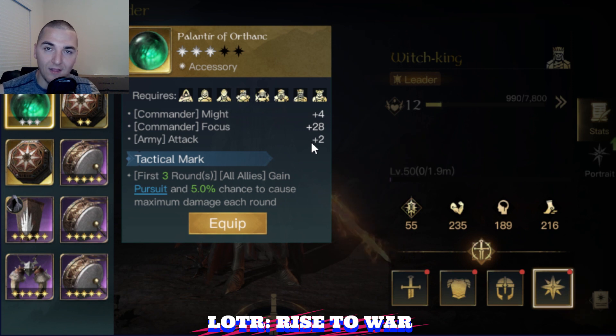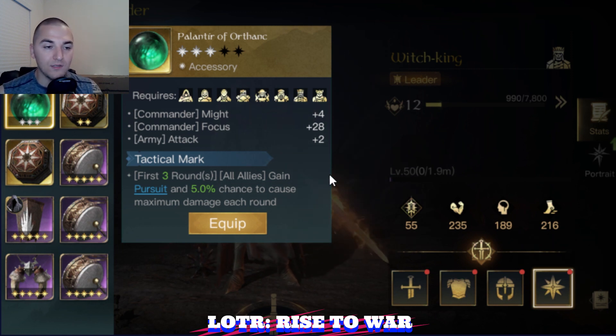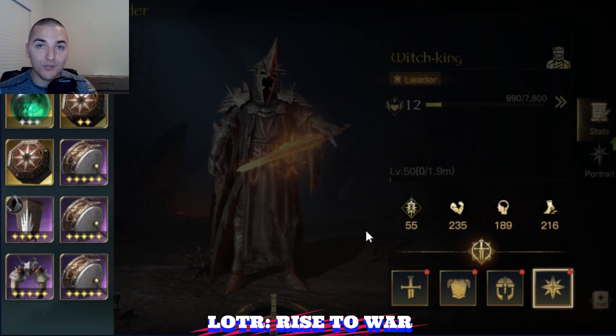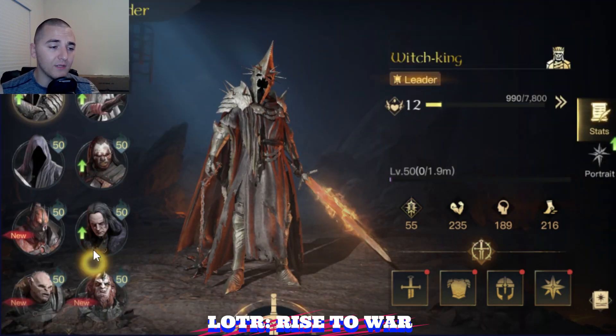Theoretically if I'm using the ranged build, I've got plus 3 attack on my weapon, plus 3 attack on my chest, plus 3 attack on my helmet, and plus 2 attack on my accessory — now we're at plus 11 attack to my units. Early game archers are like 12 to 14 damage range, so you're almost doubling their damage just by putting on the plus attack gear. That's Witch King.